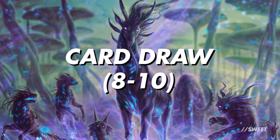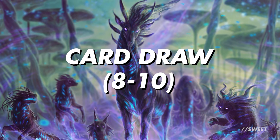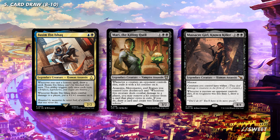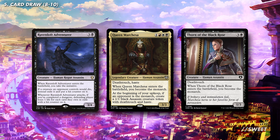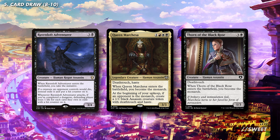Next up is our card draw section, and we're looking for around 8 to 10 bits of card draw or card advantage to help keep the deck ticking over. First up we have some very solid assassins in Basim Ibn Hissak, Mari the Killing Quill, and Masquer, Known Killer. These are fantastic — assassins with card draw or card advantage tacked on, perfect to cheat into play with free running with our commander. We then have Ravenloft Adventurer, a great assassin that brings the initiative into the game. And then Queen Marchesa and Thorn of the Black Rose bring the monarchy into the game as well. These are all fantastic with those unblockable effects, as it basically means we'll always be able to take back the initiative or monarchy if we ever lose them.